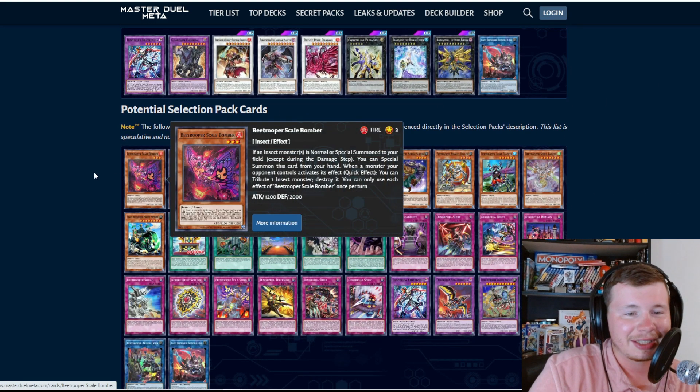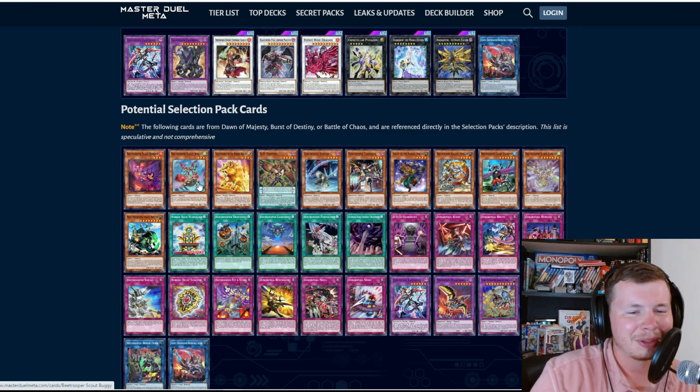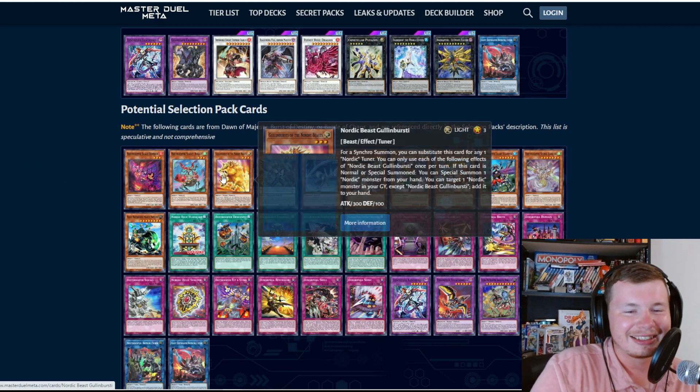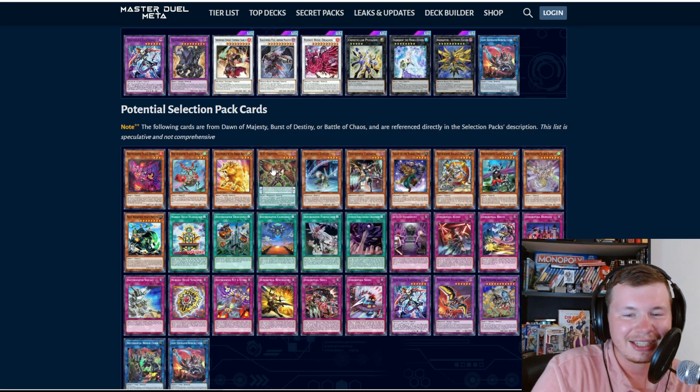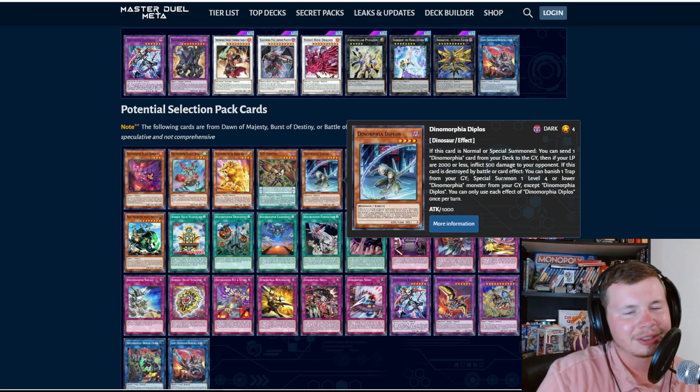Scale Bomber is speculated: if an insect monster is normal or special summoned to your field, you can special summon this card from your hand. Quick effect — tribute one insect monster to destroy it. That's basically Ghost Ogre on legs. Beach Trooper Scout Buggy: you can't special summon monsters except insect monsters. When this card is normal or special summoned, you can special summon one Beach Trooper Scout Buggy from your hand, deck, or graveyard — that's really strong. Dino Dynorphia Diplos: if normal or special summoned, you can send one Dynomorphia card from your deck to the grave, and if your life points are 2000 or less, inflict 500 damage.